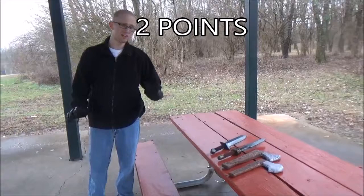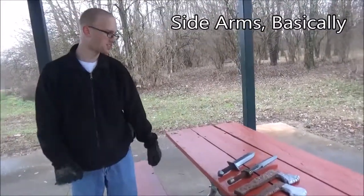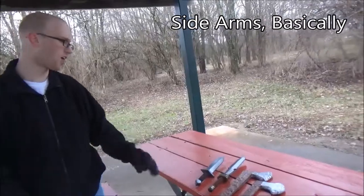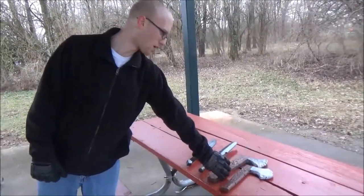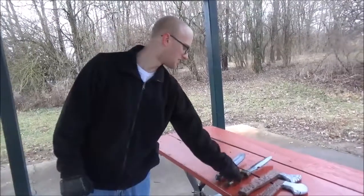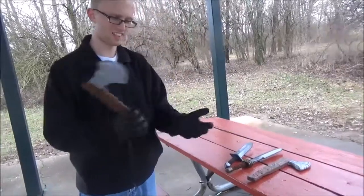Coming in at two points, we have our daggers and tomahawks and other small arms like that. Some of these are throwable — the coreless ones are throwable — and you'll see us do that occasionally. These tomahawks are throwable. We have other daggers that we throw around. These are really tough so we don't throw these, but you can throw the heck out of some tomahawks.